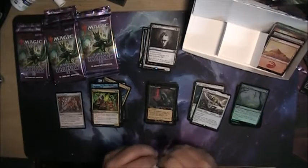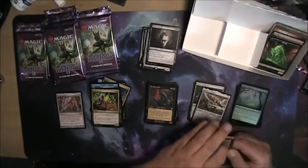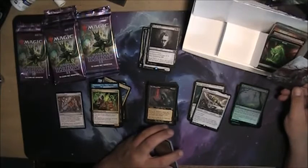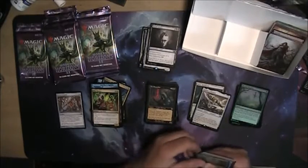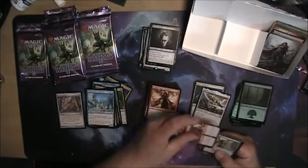Come on, you can open one of these in a reasonable amount of time. That's a Planeswalker — it's all covered with tentacles. I'm playing the wrong game. For the land — a bunch of green. Uncommon, uncommon.